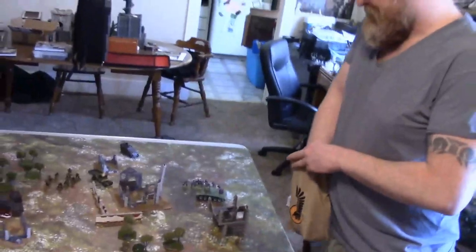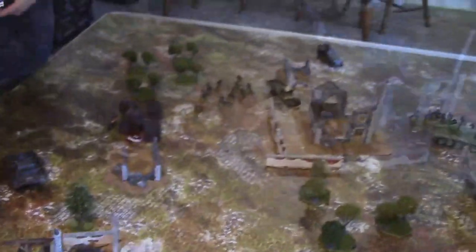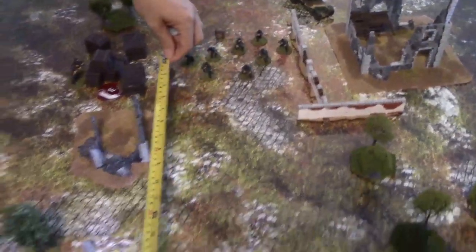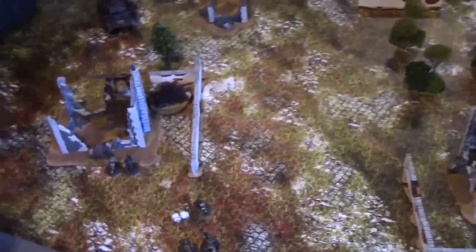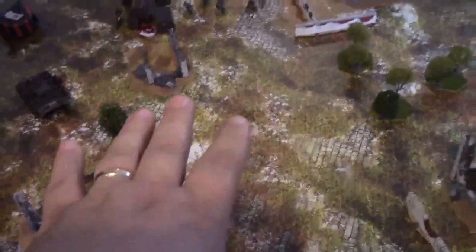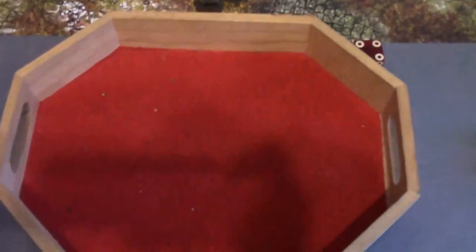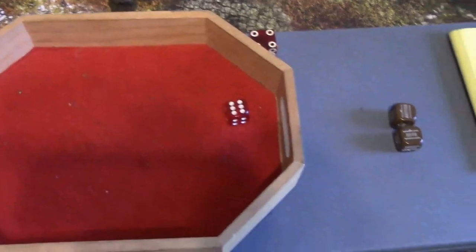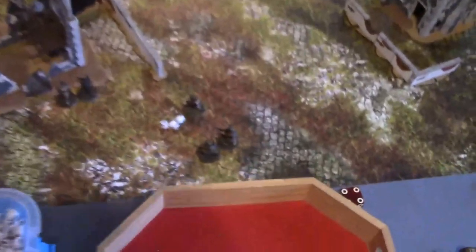German die — the half-track advances and fires at the sniper. Short range, hard cover, small team — super sixes. One hit, but fails to wound. Note that the commando squad has now lost its NCO, giving it minus one leadership on future tests. The commando squad fires back — with two pins, super sixes required. Two sixes come up — super sixes! One hit, fours to kill — one dead German.